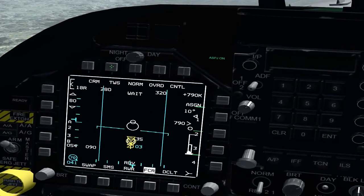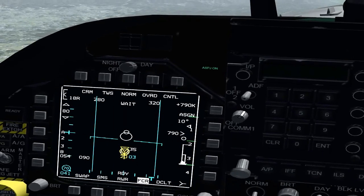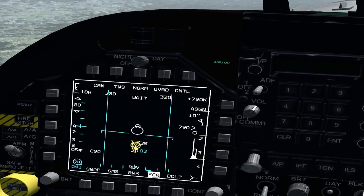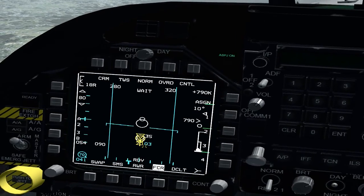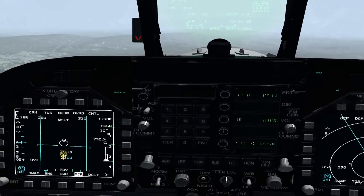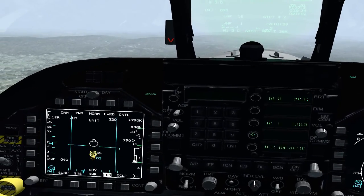TWS stands for Track While Scan. The difference between this and RWS is that RWS typically lets you track two targets at once, whereas TWS will track whatever's in front of you and between these lines here. The way you switch between them is you just go TMS right — you can see it moving between the two targets.